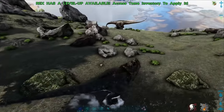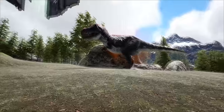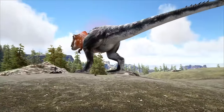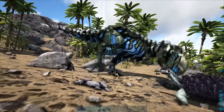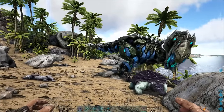The Rex has several variants. The Alpha Rex is a larger, more powerful version of the Rex that almost always spawns at a higher level than other Rex. They cannot be tamed and they are extremely dangerous. The Tek Rex is a rare Rex spawn that looks like it is made from Tek and has different materials harvested from its corpse. Other than the difference in appearance, it is functionally the same as a regular Rex.